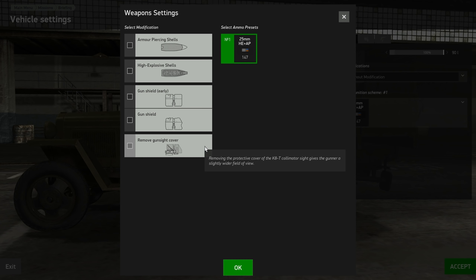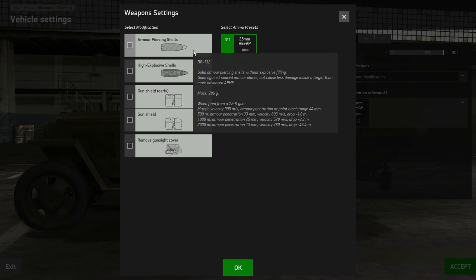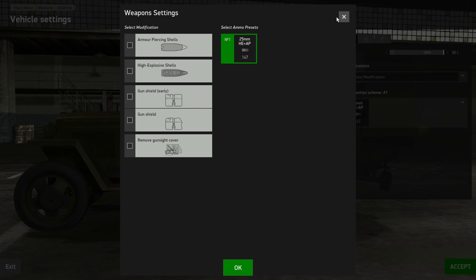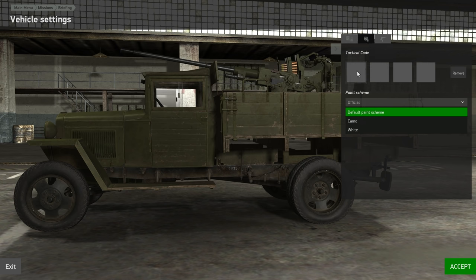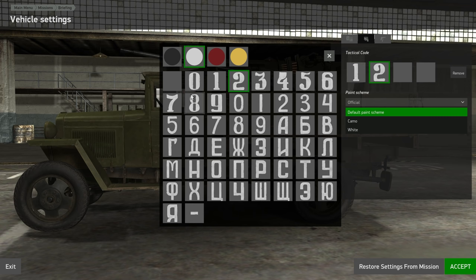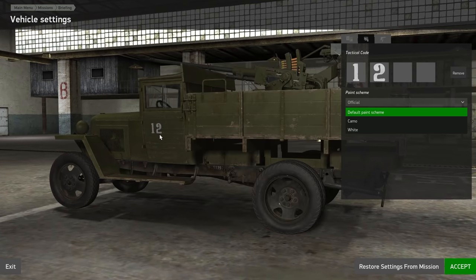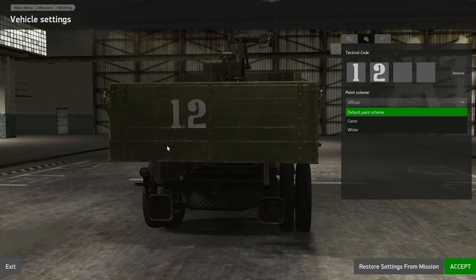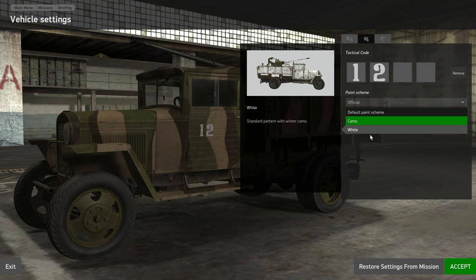An important thing to note on the high explosive and armor-piercing loadouts is that it tells you the bullet drop, which is something we need to consider — we'll go into that later. For the paint schemes, you've got the new tactical codes, so you can enter a number and it'll show up on the side of the truck as well as on the back.